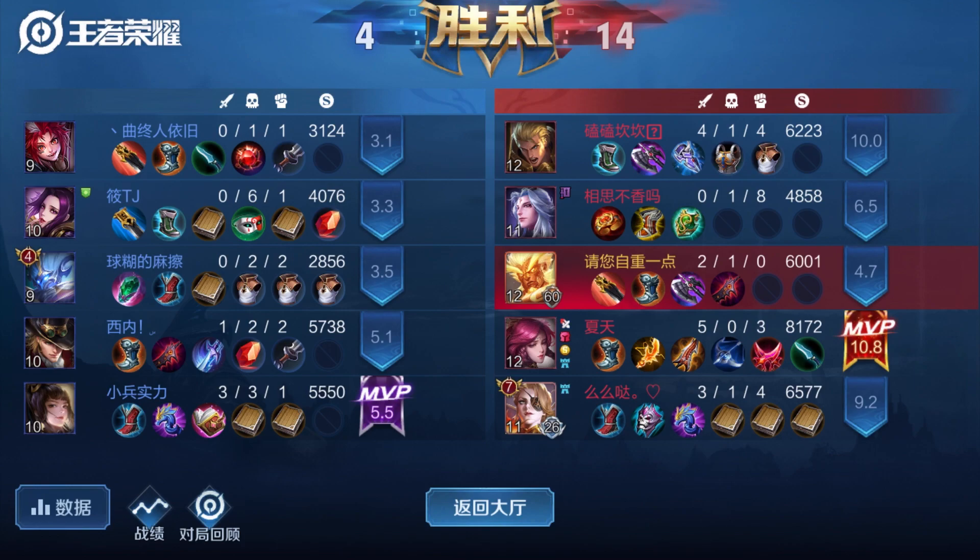To recap: do your buffs, counter jungle when you have time, do the mid crab, control the dragon, but make sure your gold is keeping up with the enemy — that's the bare minimum. If you have low gold you can't do anything. At 2:20 the buffs respawn, so control the buffs again. Anyway guys, I hope you enjoyed the video — see you next time, peace out.